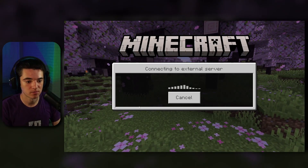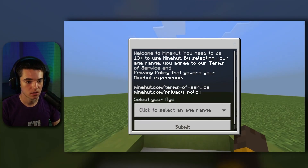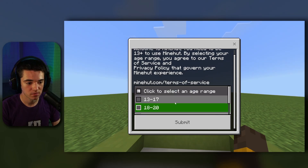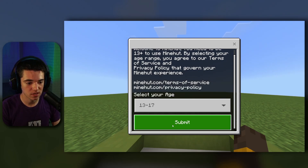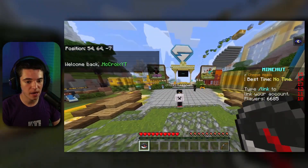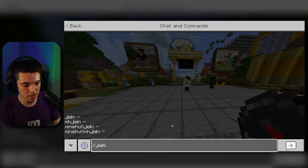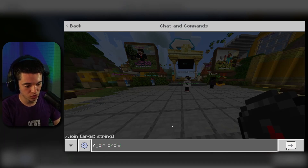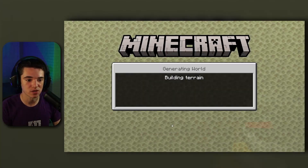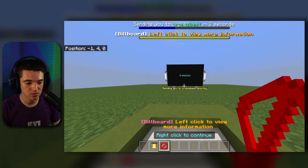Now we can join. We're in the Minehut lobby — welcome to Minehut. You need to be 13+ to use Minehut, so I guess I'm in that age range. Click submit. We are now in Minehut. So now we want to do /join and then your server name, which is CroyisBest or whatever your server name is — and that'll send us to our server. Then we just right-click this again.